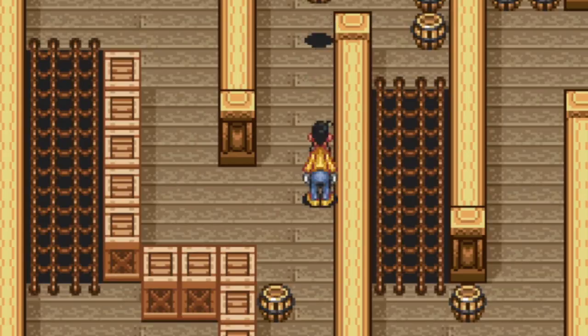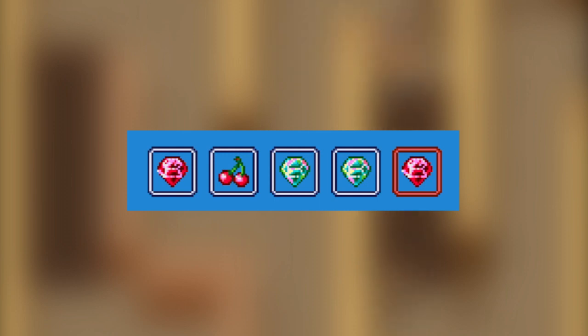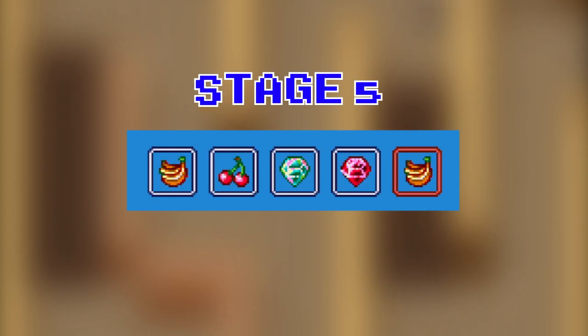To start at stage 4, the password is: red diamond, cherry, blue diamond, blue diamond, red diamond.